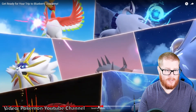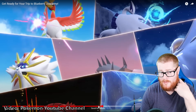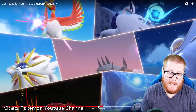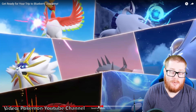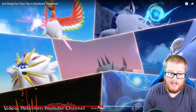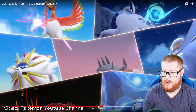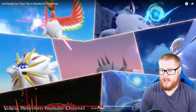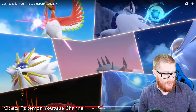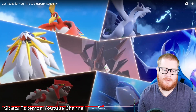Glastrier and Spectrier — which is really good because from what we've heard so far in leaks, it doesn't seem like they're shiny locked. So this will be the first time we're able to shiny hunt Spectrier and Glastrier, as well as Kubfu, which is also in this trailer. You've got Ho-Oh, Lugia, Solgaleo, Necrozma, Lunala, Groudon, Kyogre, Zekrom, Reshiram, and Kyurem. There are some omissions, but we'll talk about those in a bit.